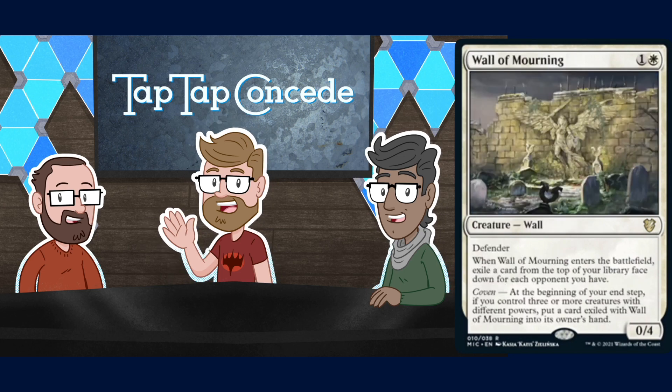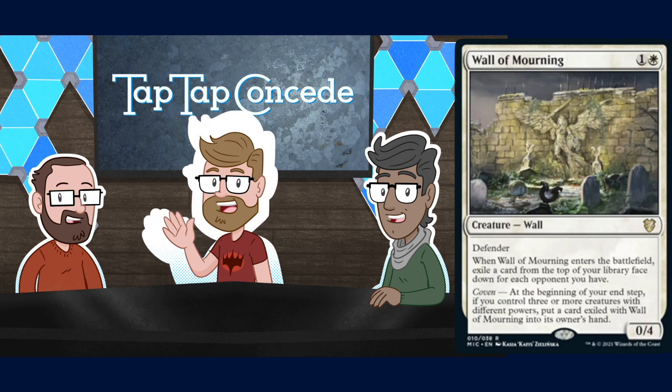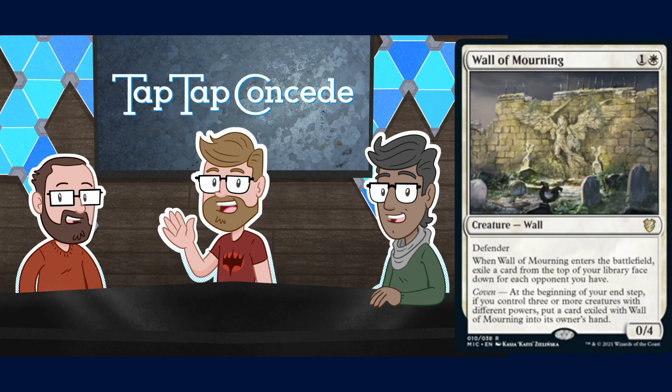Wall of Mourning is the last white card — one and a white for a 0/4 Wall with defender. When Wall of Mourning enters the battlefield, exile a card from the top of your library face down for each opponent you have. With coven, at the beginning of your end step, if you control three or more creatures with different powers, put a card exiled with Wall of Mourning into its owner's hand — but you don't know which one they're going to give you.